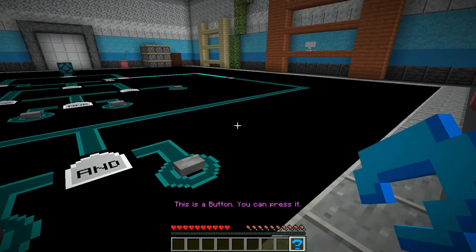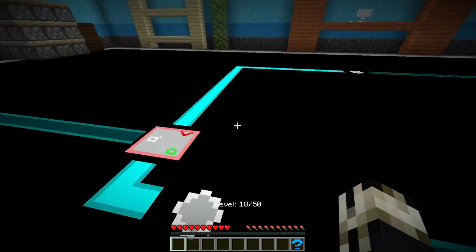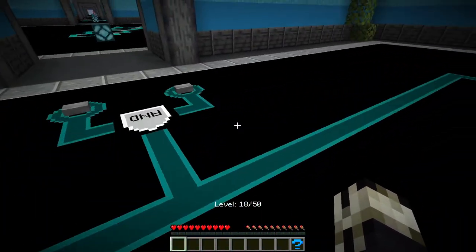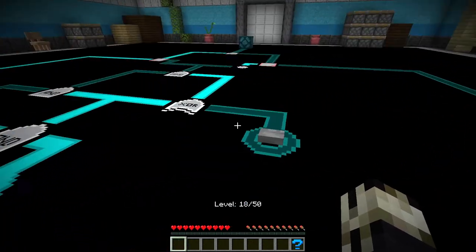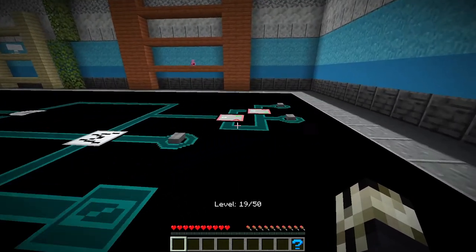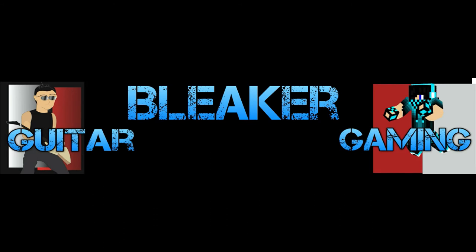This is a button — you can press it. This is an AND gate. It outputs on when its left and right side are on. So now we need to turn on this AND block. AND and AND, and then AND. I need to turn the signal on. Nailed it. I think this is a really good stopping place — I'm having a blast with this map. I love doing puzzles like this. Thank you all very much for watching, and I will see you all in the next episode.